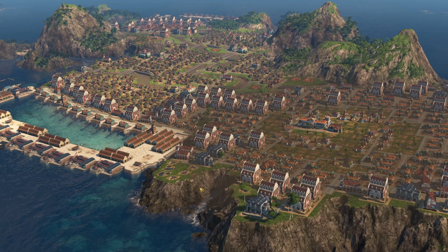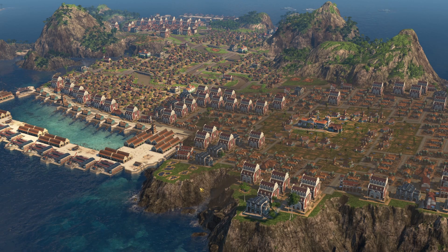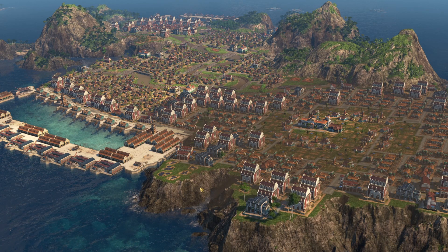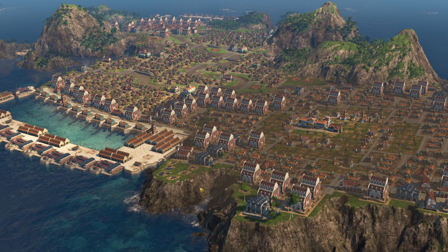Today we're going to look at this min-maxed island which is producing tons of fertilizer but also many other things. This is part of my current series where we're trying to get as many investors as possible in skyscrapers but without Docklands, which means we do need to produce basically everything — and that's why an island like this is quite important.